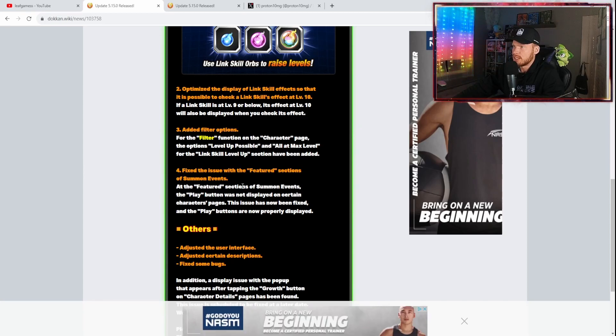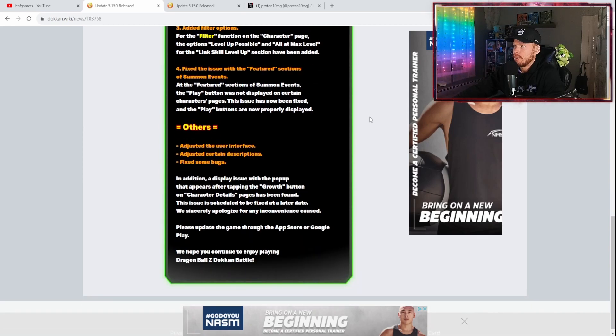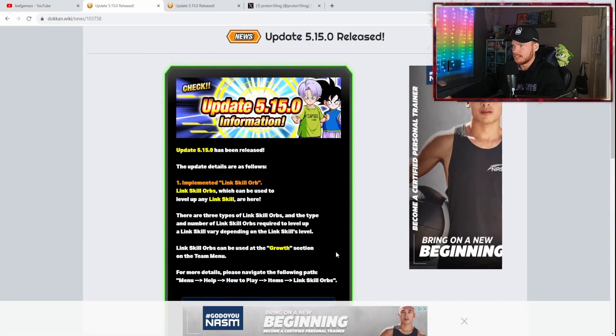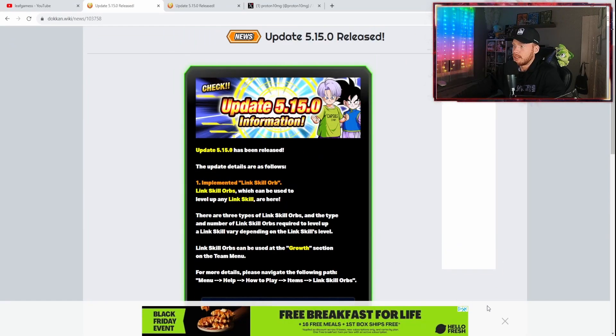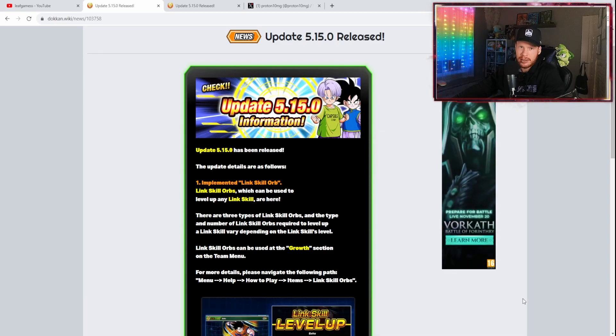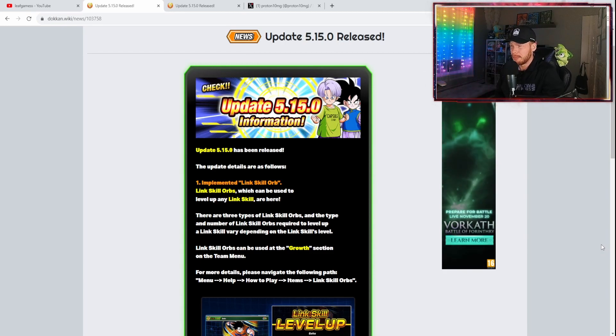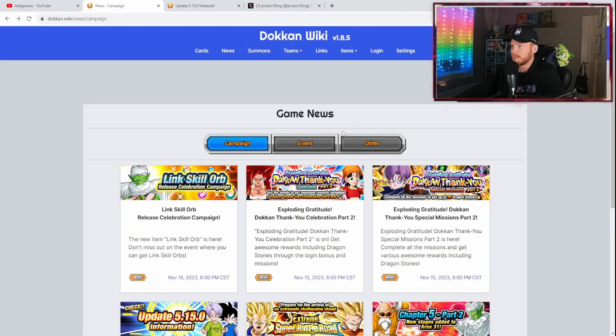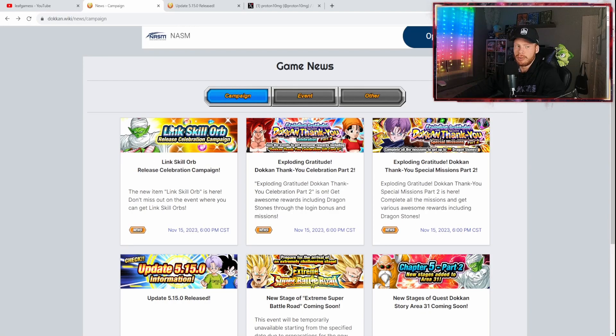They also fixed an issue where the play button was not displayed on certain character pages in the featured sections of summon events. User interface adjustments and bug fixes were also made. On a bigger note, Global is slowly catching up to JP — they're getting synced up, probably within the next year or so, hopefully sooner. Any kind of updates like this that Global gets is very cool. That's your 5.15.0 update summary.